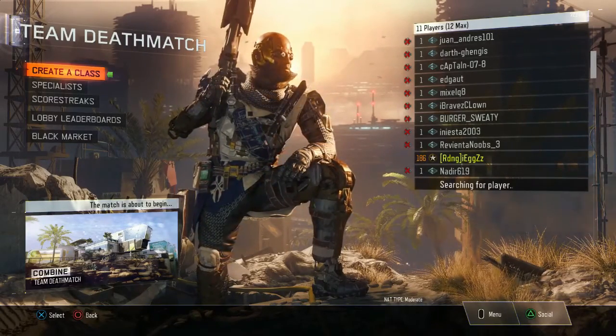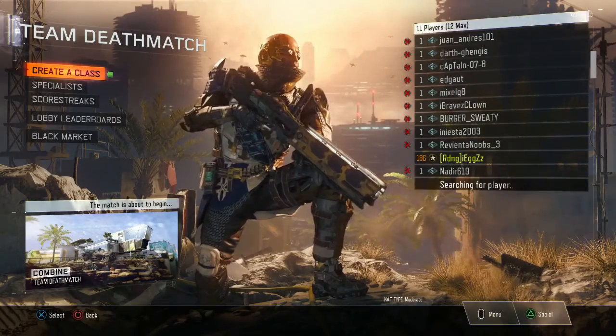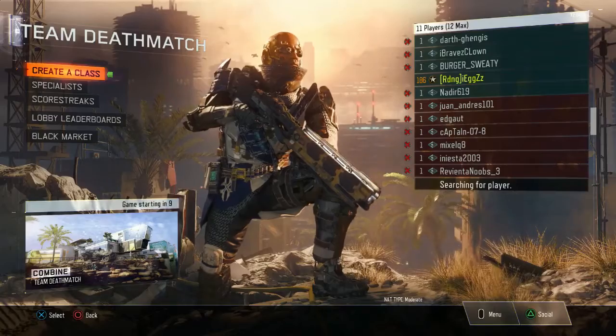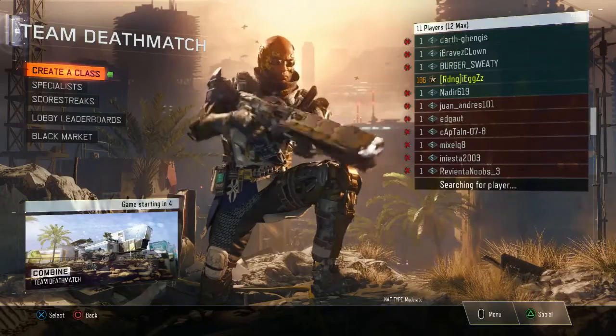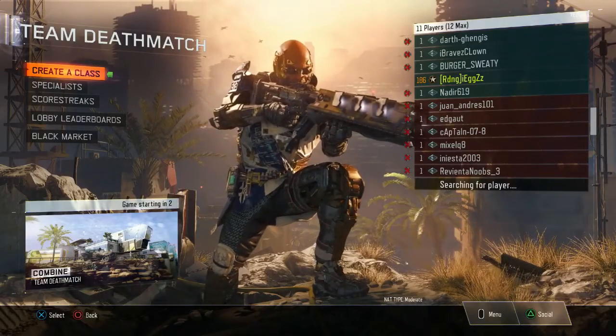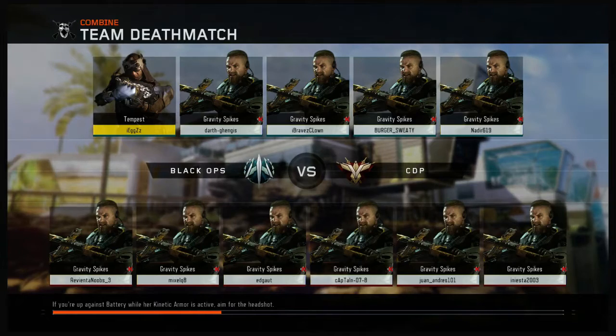The countdown will go 10, 9, 8, 7, 6, 5, 4, 3, 2, 1, and the game will start. You know you've done it right when everyone turns level one and when loading into the game, everyone has the specialist ability of Gravity Spikes — the Nomad, I'm pretty sure it's the Nomad — except for you. You'll have whatever specialist you chose.